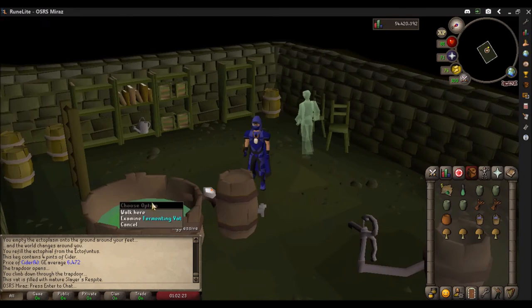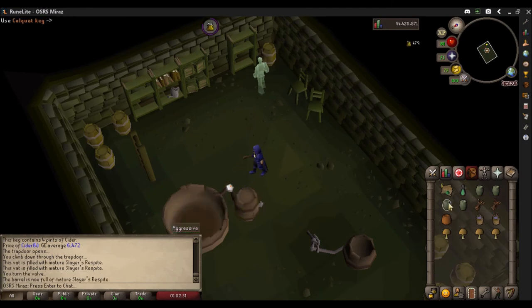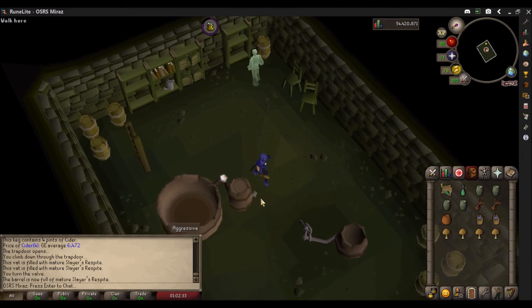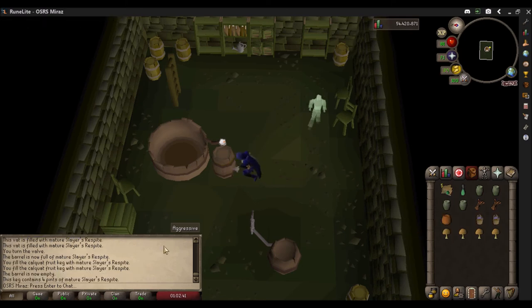The brewing process can be as short as one day or as long as a week. I've got some matured Slayer's Respite here. So in order to collect it, you're going to want to drain it — turn the tap — and it's going to drain it into the barrel. Then use a keg onto the barrel, and there you'll have your sweet, sweet, sweet Slayer's Respite.